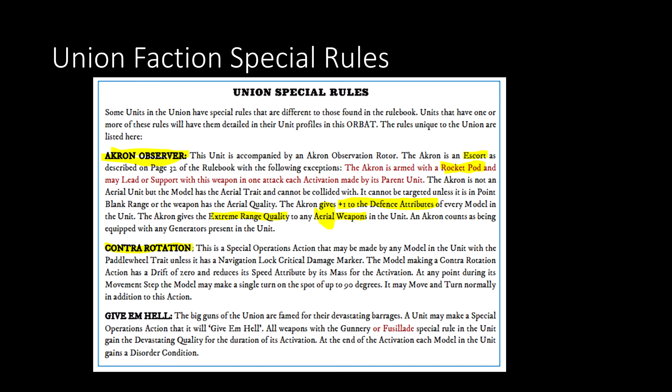Contra-rotation will be familiar to old-timey FSA players from the Spartan days. This allows you to essentially spin in place — a nod to the large paddle wheels on either side of American ships, with one side going forward and the other in reverse. You can do a single turn of up to 90 degrees on the spot and then move and turn normally. You do lose your drift value, which can be a problem for larger models, but it lets you line up broadsides or an aft turret, so it can be very handy.